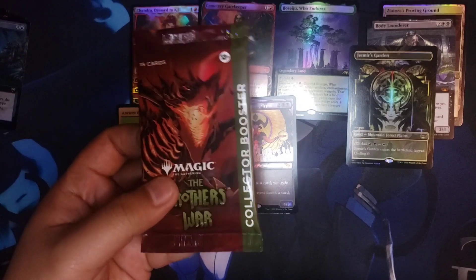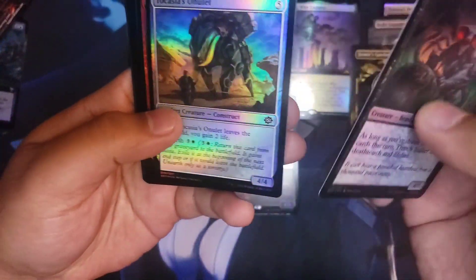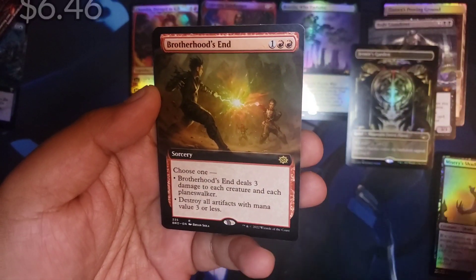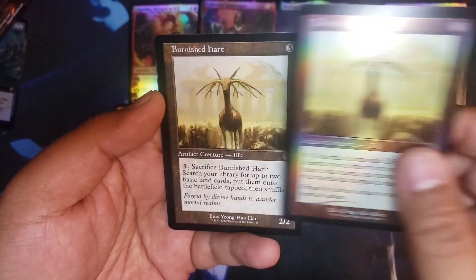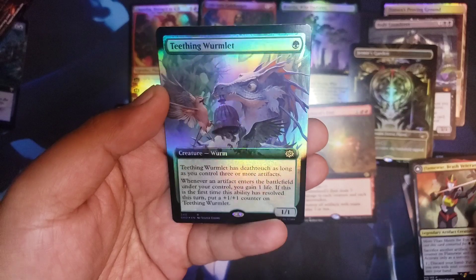Brothers' War collector pack — last pack of the video. What are these packs?! Let's see if we can get something good since we've been having such nice luck. Extended art foil in the back — nice! Fancy Swamp there. Misery's Shadow — cool cool cool. Scavenged Brawler, Burnished Hart, Burnished Hart part two, and a Lodestone Golem. Then Flame War, Brash Veteran, and Teething Wormlet.